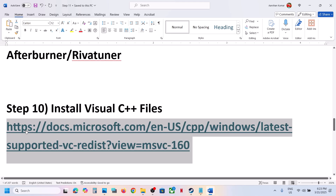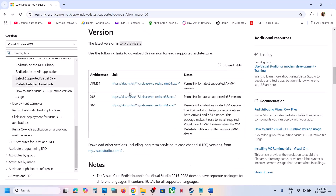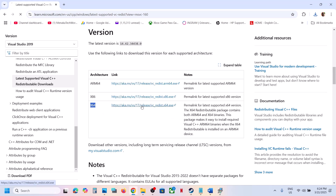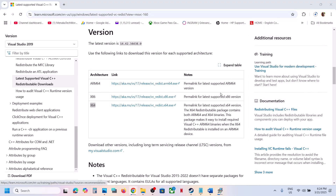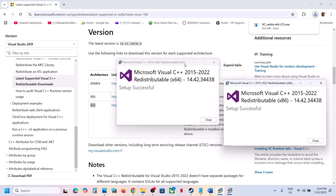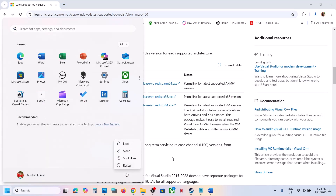The next step is to install the Visual C++ redistributables. The link is provided in the video description. Open the link and install Visual Studio 2015, 2017, 2019, and 2022 redistributables — download both the x86 and x64 files. Run each exe file; if you see a Repair option click Repair, if you see Install click Install. Make sure both the x86 and x64 files are installed, then close and restart your computer. After the system restart, launch the game.